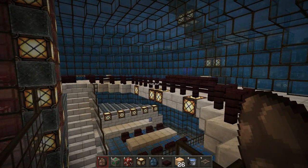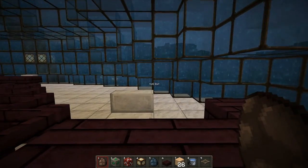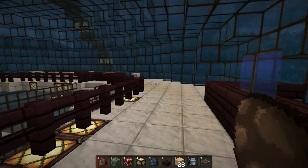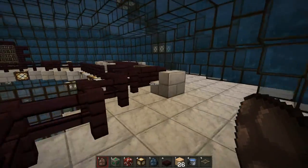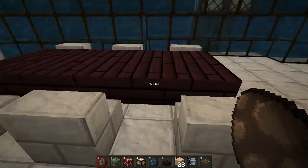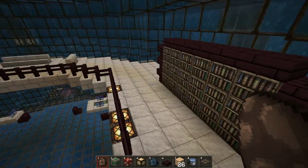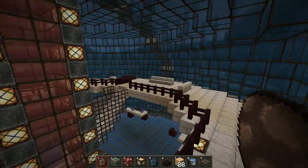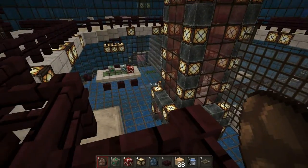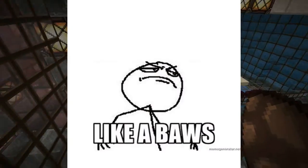Up here is where the receptionist would sit. And if you have a meeting with the head scientist, this would be his desk here. I also made another entrance here — this leads to the officers' or important scientists' eating table, and just a library up here. We just wanted a balcony area to change it up a bit. You could look down onto the other working scientists — so you can have the boss up here looking down.